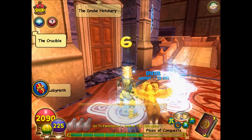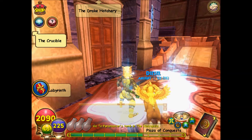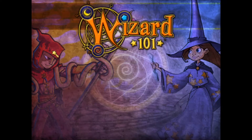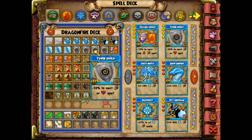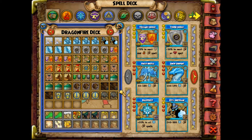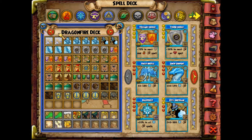My first tip is always put your shields first over offensive spells. When you're making your deck, make sure you have all your shields first. Like when I make my deck, you'll see I put all these right here first — my minion and my healing spells — make sure you have all them first before you put your offensive spells on there.